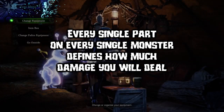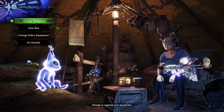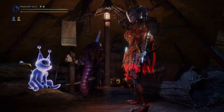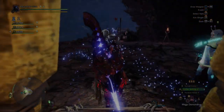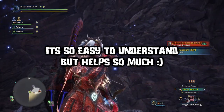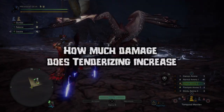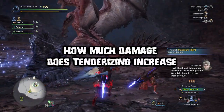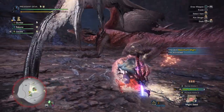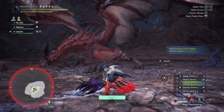Your damage is changing from monster to monster and part to part. You know you hit 2000 damage on the training pole with a true charge slash but not on an actual monster. So let me help you understand what hitzone values are and how incredibly easy it is to read them off these sheets, how tenderizing affects them, and why it makes parts with bad hitzones into weak spots. You don't have to do any math — just know how high the number should be to do decent damage.